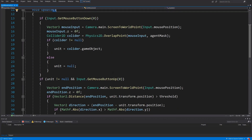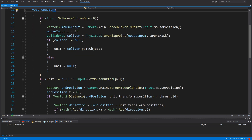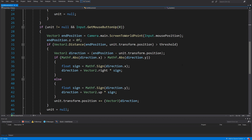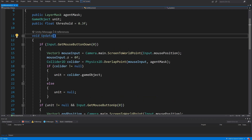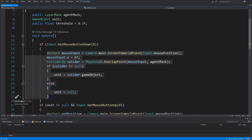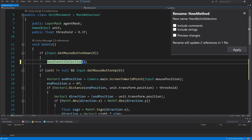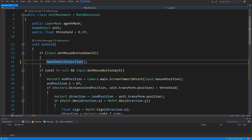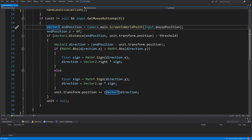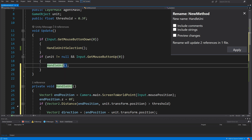I went back to the previous code where we only have our movement logic, which we accepted into the game. Now I want to start prototyping our building selection and town management logic. Before that, I'll refactor some parts of this code so I don't get confused. I know this part is responsible for selecting our player, so I'll right-click in Visual Studio, choose Quick Actions, and extract the method — calling it handleUnitSelection. Then I'll select the code responsible for unit movement, extract that too, and call it handleUnitMovement.